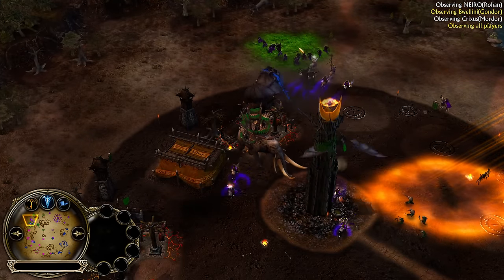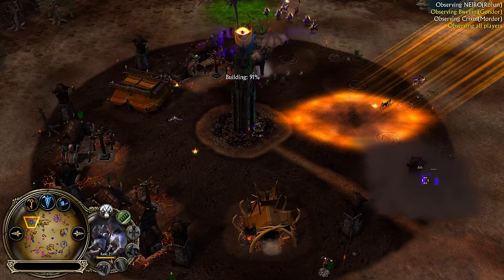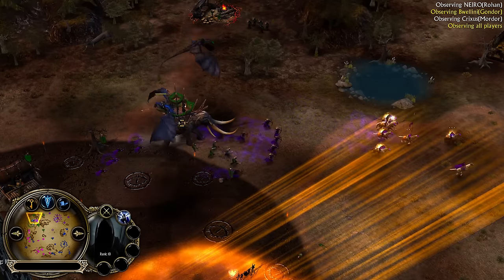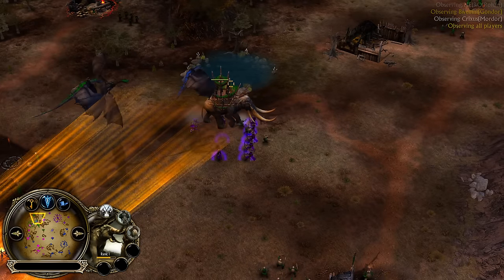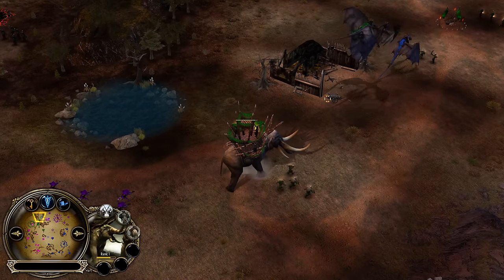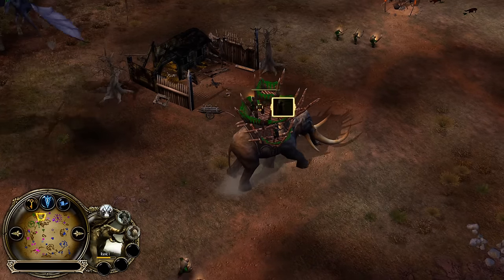We have a Mumakil up on the field. The Great Company has been used but half of the Mordor base has been already taken down. The Mumakil is surprisingly tanky against Nazguls — he won't fall, especially when Darkness is available and the Witch King is also there.